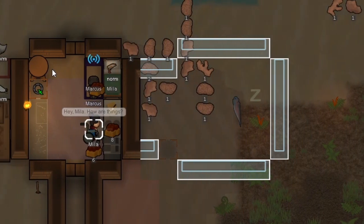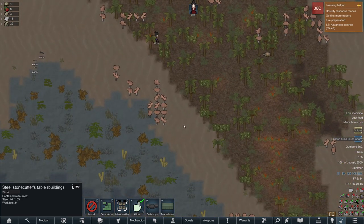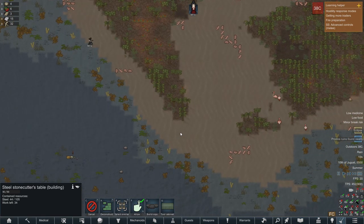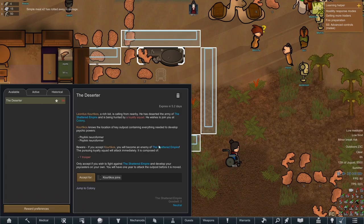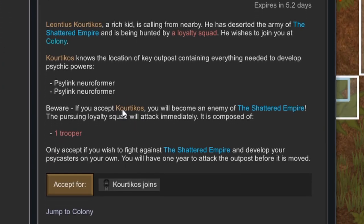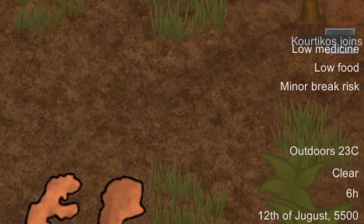With everything going so well, she could focus on expanding the base — time for a stone cutting bench. The only available material was some steel lying in the water nearby. After a few long days of wheelchair-hauling the steel to the blueprint, it was finally time to construct it. And suddenly our first potential new pawn showed up: a deserter from the Shattered Empire followed by one of his former brothers-in-arms. The Shattered Empire would hate us for letting him join, but having someone around with four limbs is worth a lot more to Myla right now.